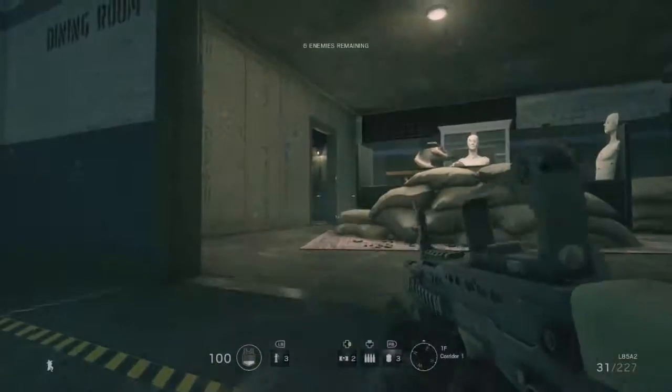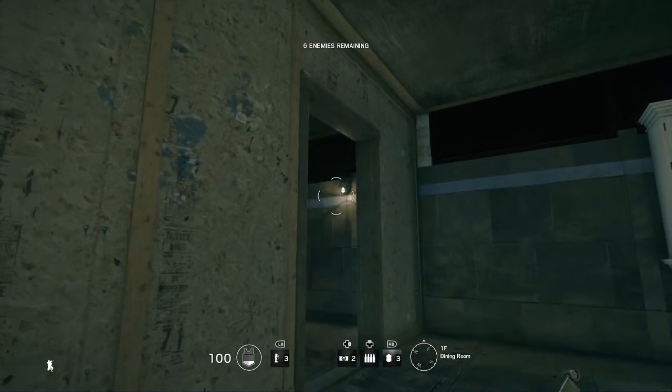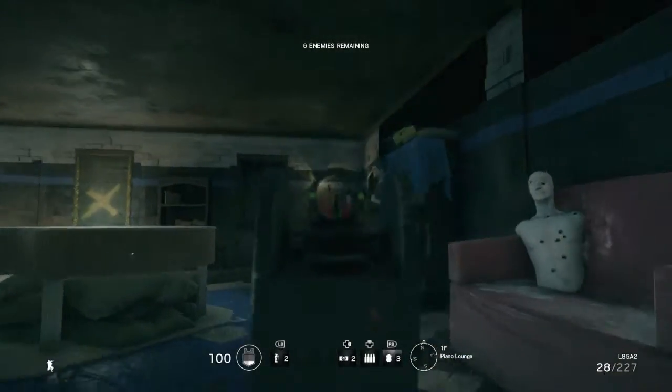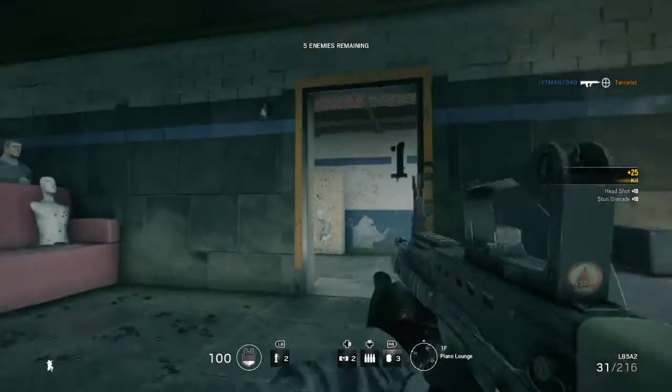This next guy is tricky. He flashes me — that will happen sometimes — but he hardly ever comes into this room. What you actually want to do is throw the flash directly under that light and bank it. If you do not do that, you will not flash the guy, plain and simple. Make sure he's flashed, then unload on him. Perfect kill — no damage taken yet.